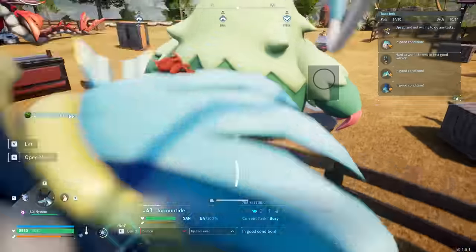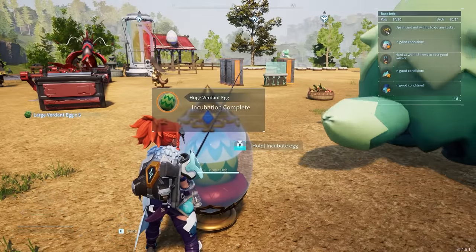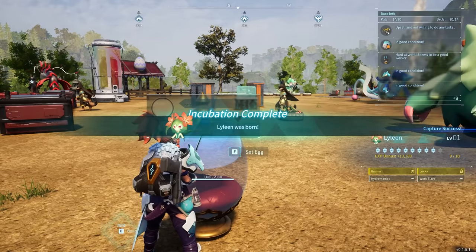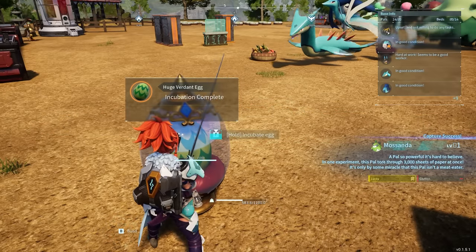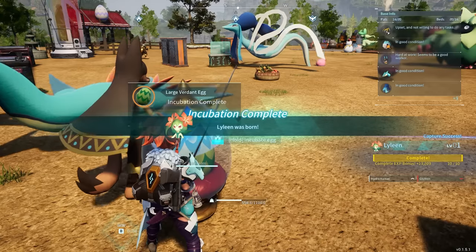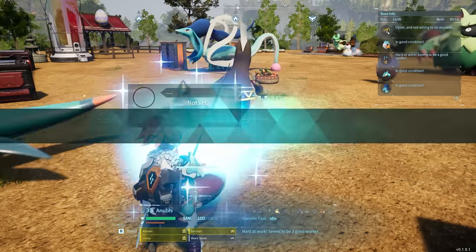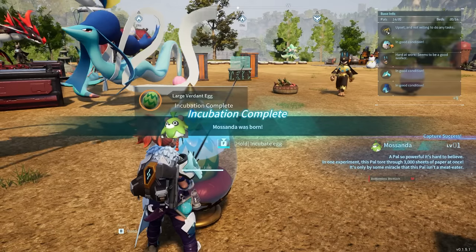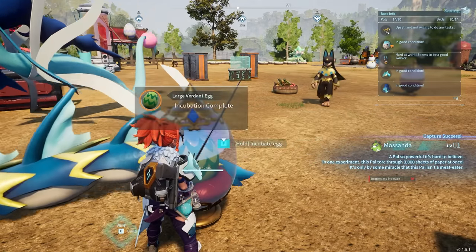5 verdant eggs later — will I be a happy man, or will I have to go on a murderous rampage? Runner, lucky, and work slave — oh wait, I just hatched a completely different egg. Whoops. Now I'm back on the Mossandas. That was Lyleen again — I'm confused, I've been hatching so many things. Oh, that one's got lucky with two negatives. That can't be good. Why do they hate me so much?